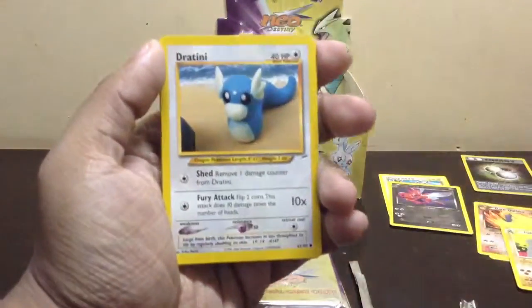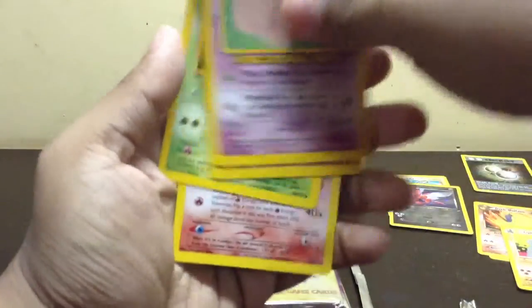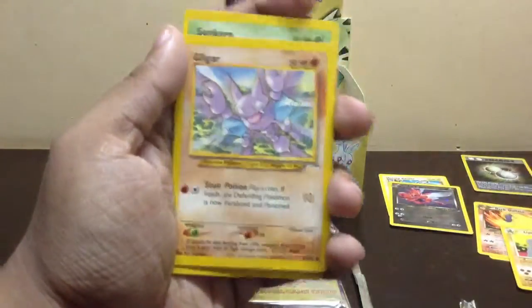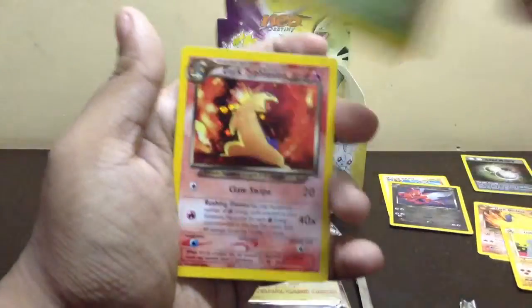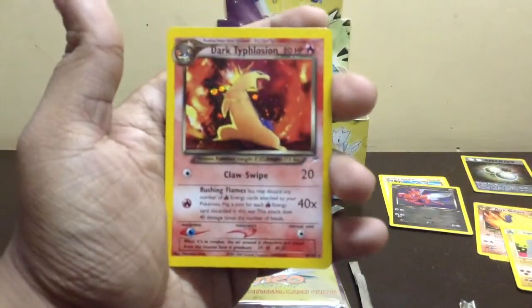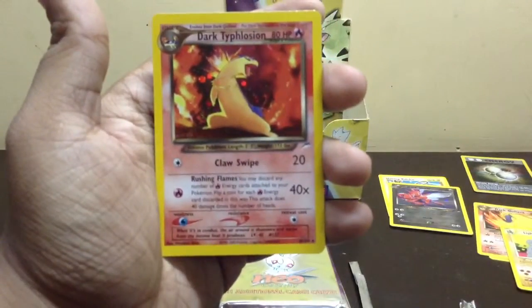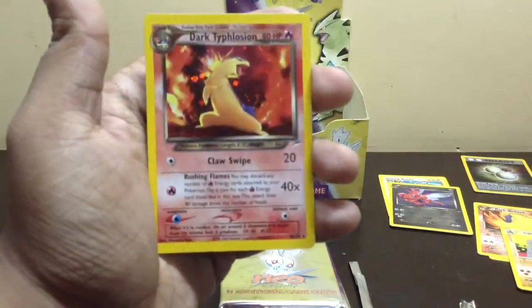Heal Powder, Dratini, Venonat, Seel, Exeggcute, a Gligar, a Sunflora, and a Dark Typhlosion holo. Wow — already three holos, actually four holos in a row. Really nice.